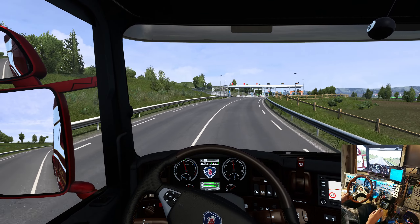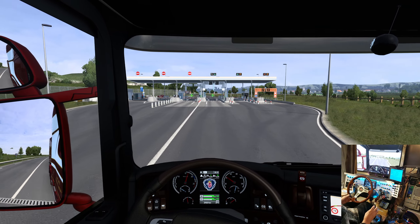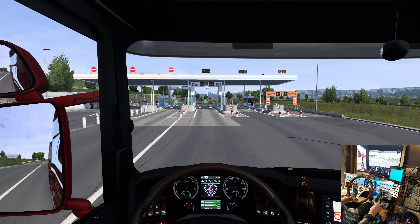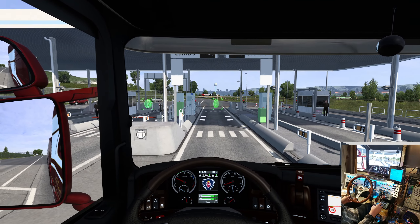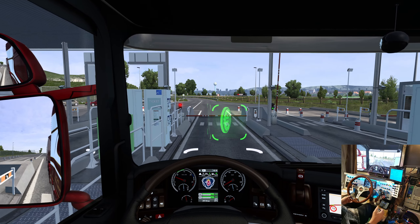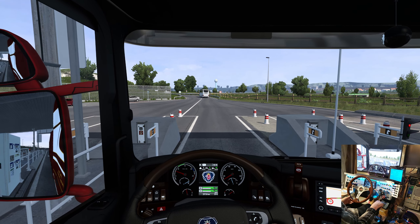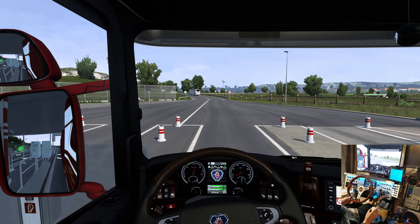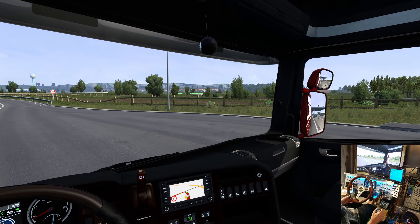Let's see if we can do this right this time. There's a green light. What's that say? Cards. That's what we want, isn't it? Cards must mean you're paying with your card, not the pass thing that everybody seems to have.